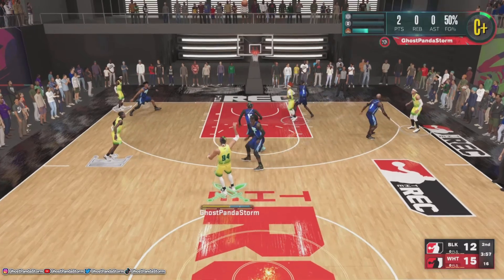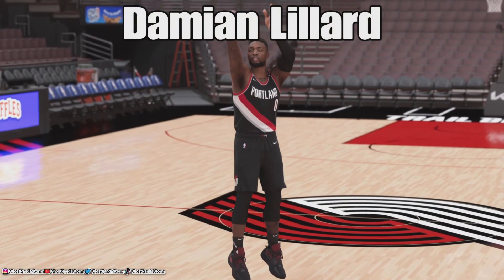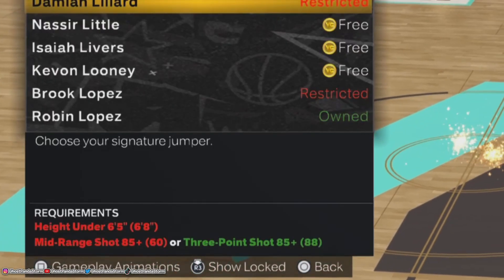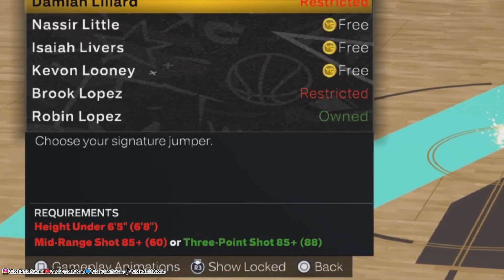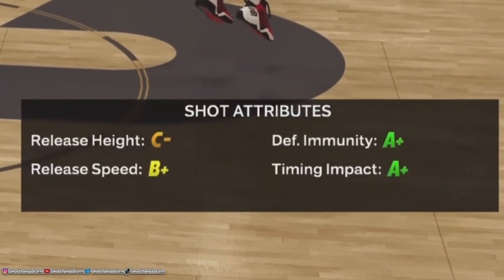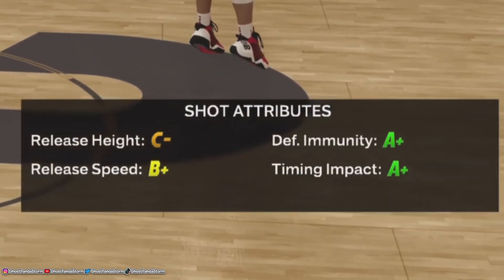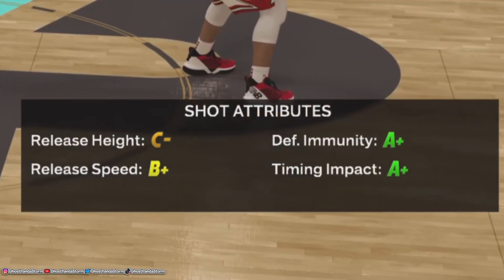Without further ado, let's get into these jump shots. Number 1: Damien Lillard. Damien Lillard's jump shot requires an 85 three-point rating or an 85 mid-range rating, and your MyPlayer needs to be 6'5 or under. Damien's shot only has a C-plus release height, but has a release speed of B-plus, which is right in that sweet spot area. On top of that, it has a defensive immunity of A-plus and a timing impact grade of A-plus as well.